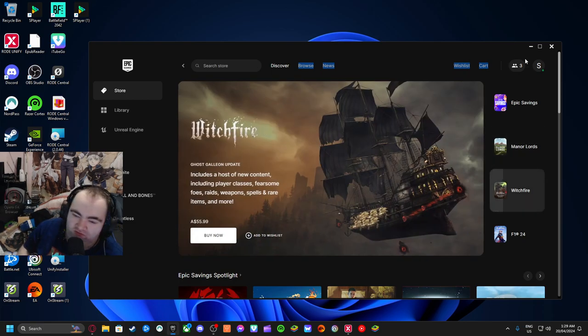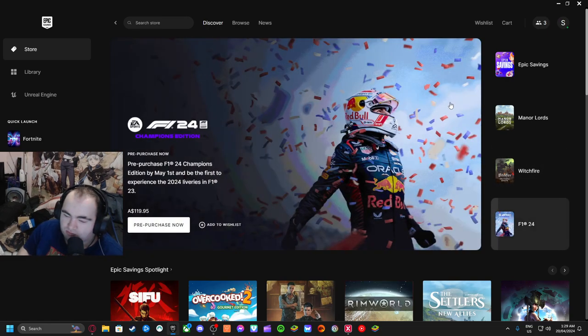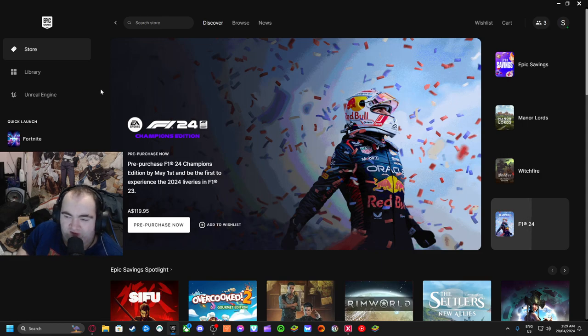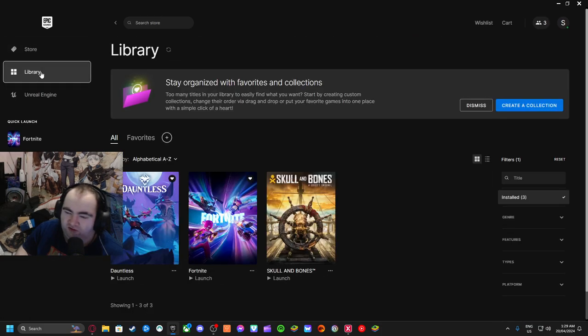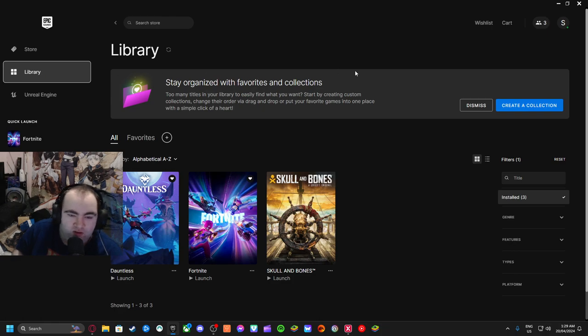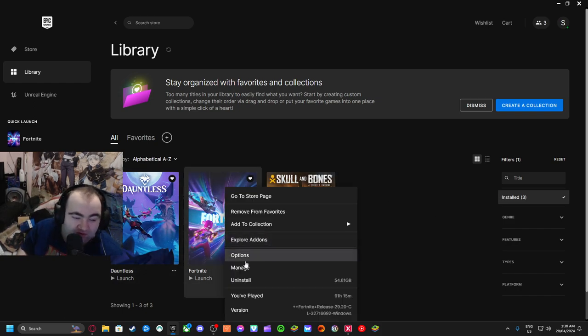I usually like between 120 and 160 FPS when I played normally. What you guys do is go to your Epic Games launcher, right-click on Fortnite, then go to Options. This works for other games here as well, but just go to Options.